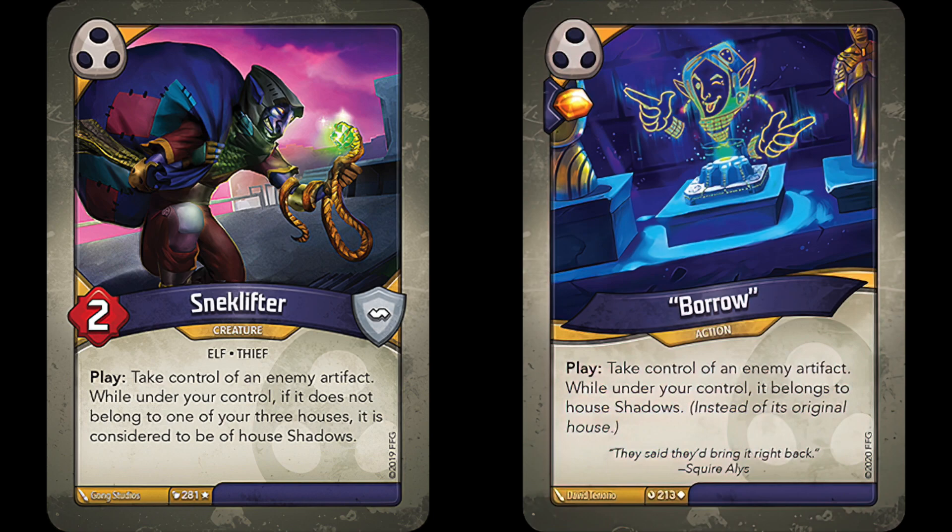Let's line up each card's pros and cons to determine a winner. Snek Lifter is a rare whereas Borrow is uncommon, meaning you'll see Borrow more often. Snek Lifter doesn't give a bonus ember pip where Borrow does, meaning sometimes Snek Lifter will have a dead play effect, but is still a body on the board that can reap. Borrow is a guaranteed bonus ember, then hits the discard pile. Snek Lifter only puts the stolen artifact into shadows if it doesn't match a house on your identity card, meaning if it does match, the stolen artifact may be able to synergize with your deck better. Borrow always puts the artifact into shadows no matter what.